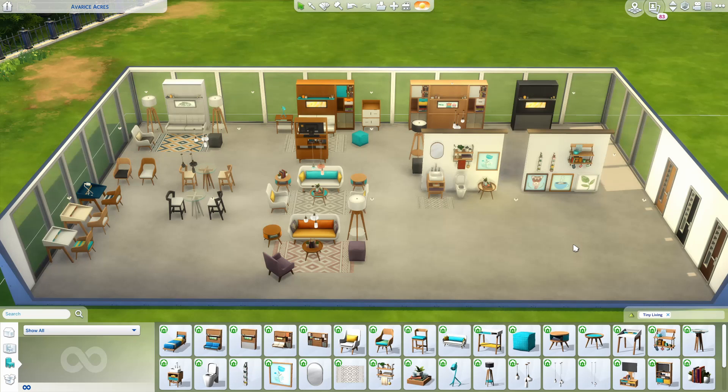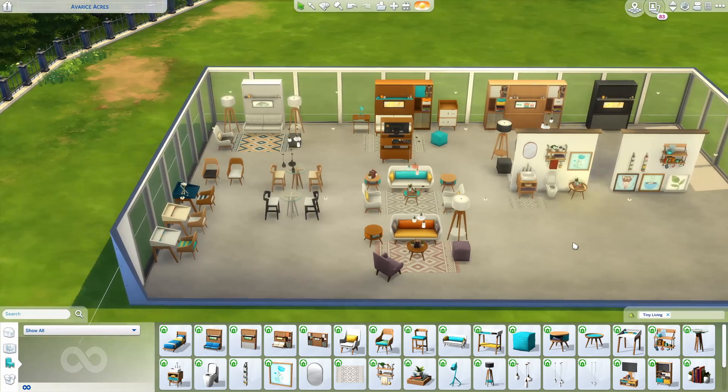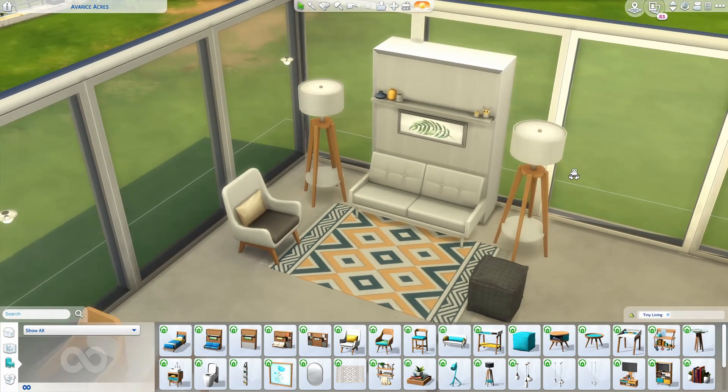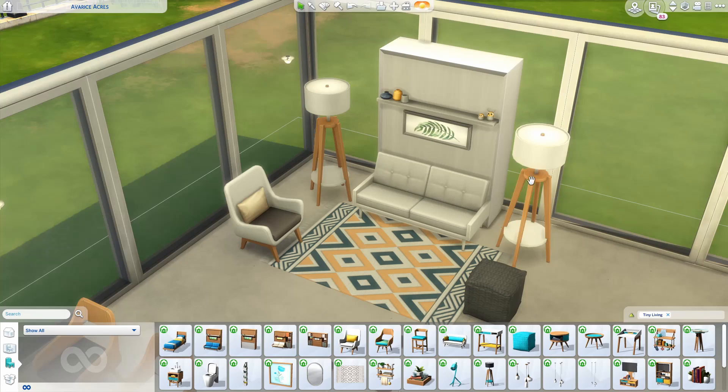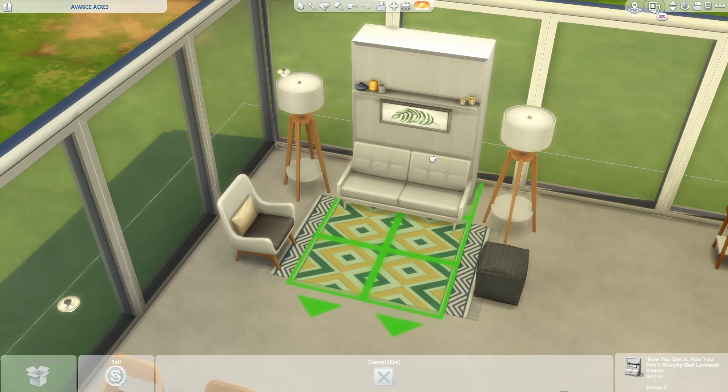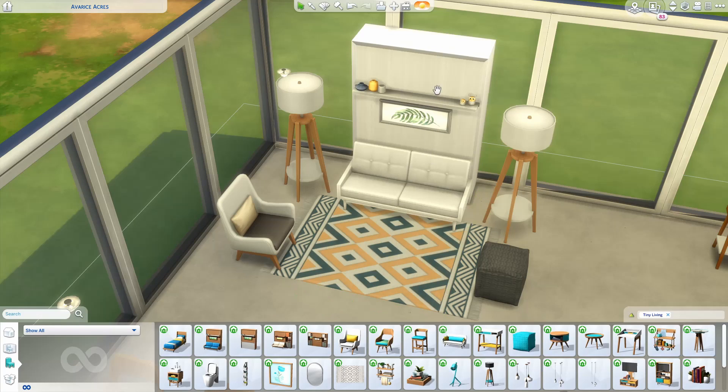Let's move on to the items. I've laid them all out and created different little sets to showcase different color swatches. This little couch set is actually a Murphy bed — it doubles as a couch and a bed. When you click on the item, you can see it comes out four tiles outward because the bed pulls down from the top part down onto the rug and becomes a bed. It's a two-in-one object, great for space saving. You can have a studio home where the living room and bedroom are all in one.